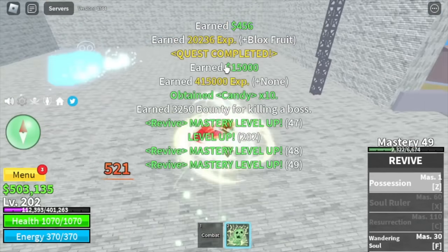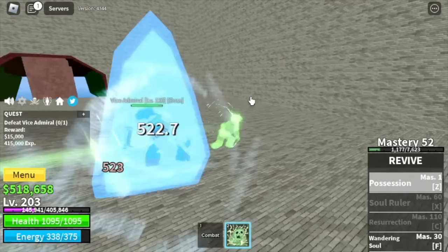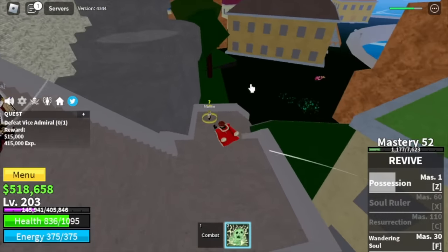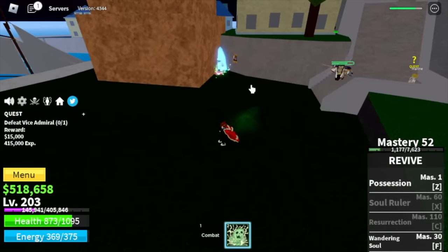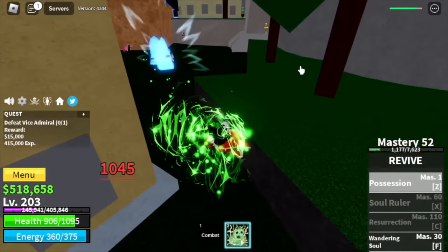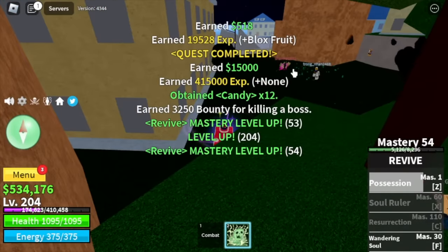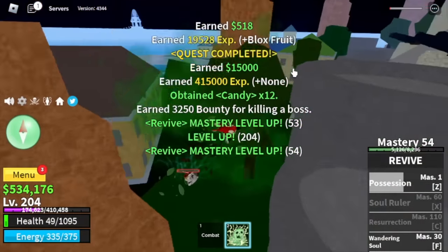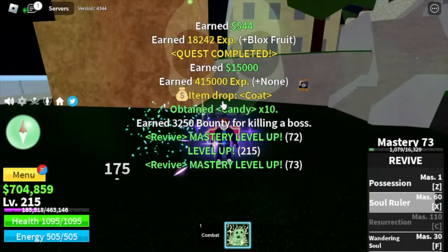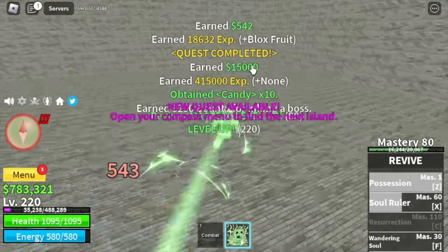Our first skill is the Possession skill. You will launch forward and everything it hits will turn to ice and deal damage. I saw someone killing Whitebeard, so I lured the Vice Admiral there and they helped me defeat it — faster grinding. We will unlock our X skill here, the Soul Ruler. We're going to leave this area when we reach level 220.